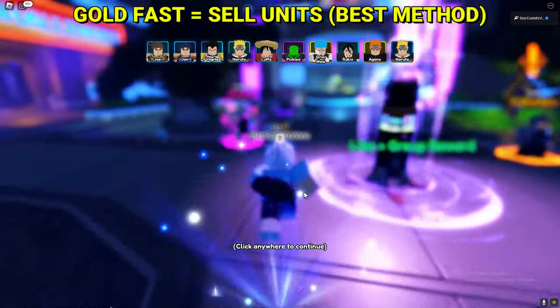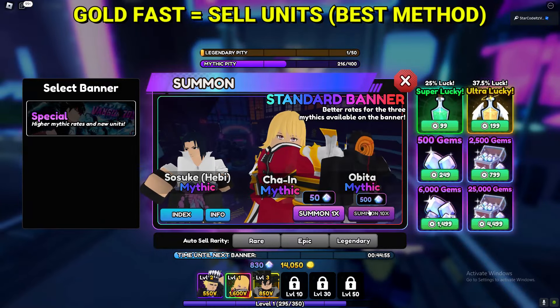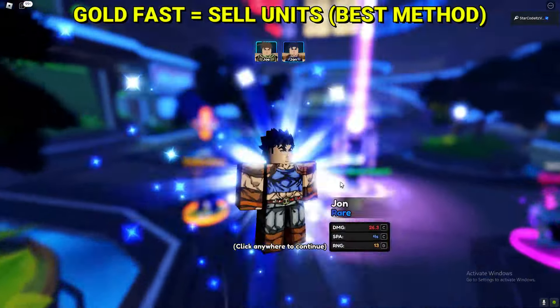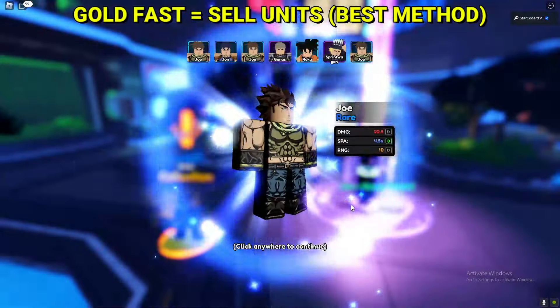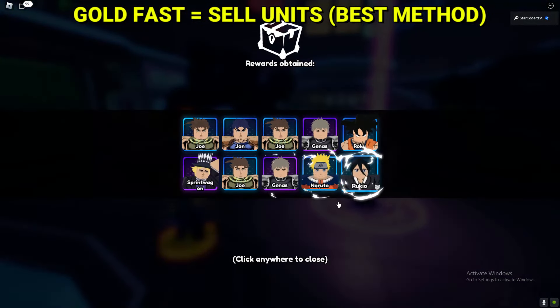We can still get more gold if we really wanted to — we might as well summon one more time. Let's see how much gold we actually get. We should get around 30,000 now. Let's go ahead and skip all of this and sell all of those units.